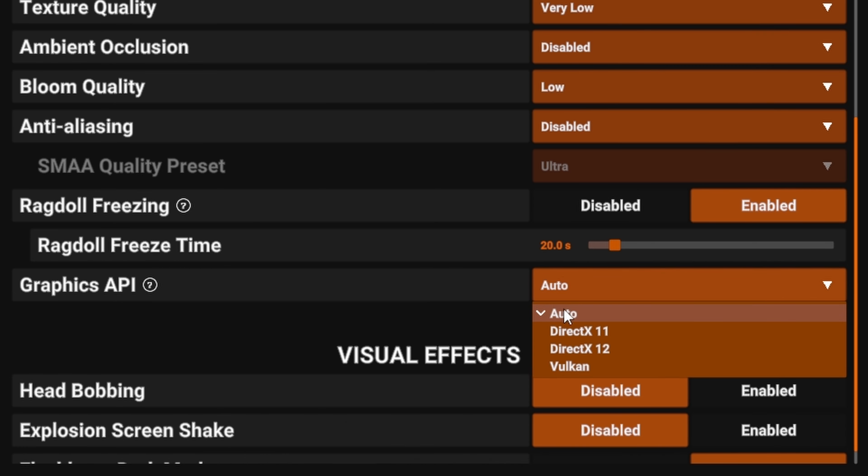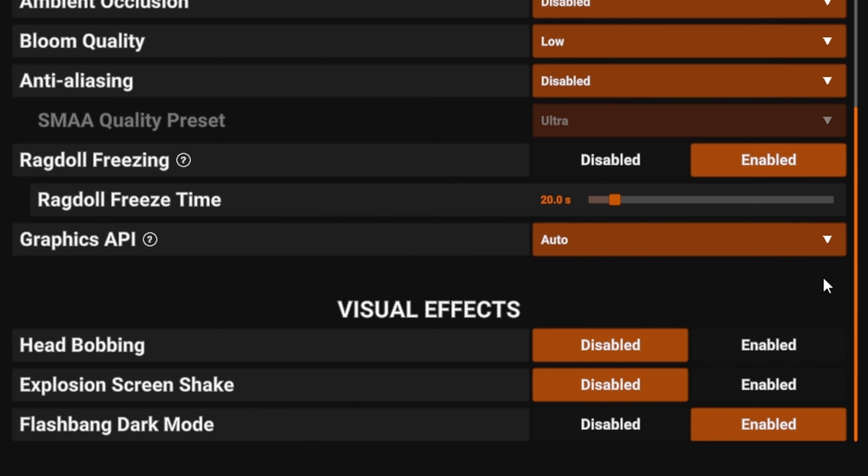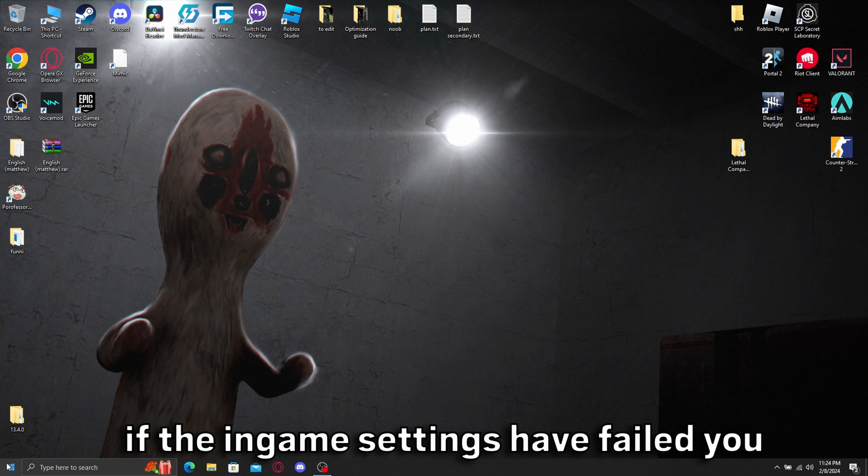Enable ragdoll freezing and put it to about 20 seconds for the sake of your CPU. Keep graphics API on auto. If you still have low FPS, don't worry — there's more to do.